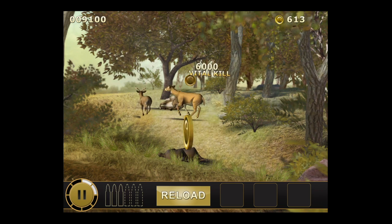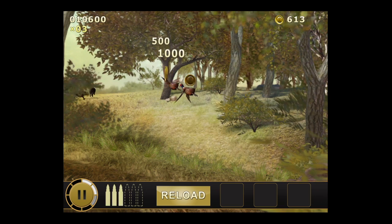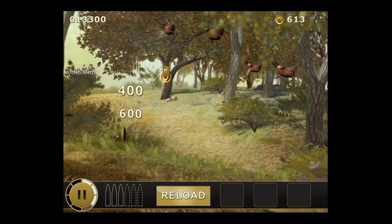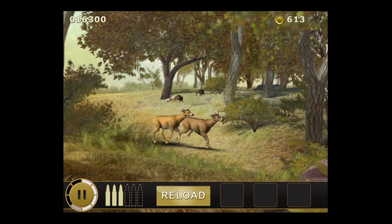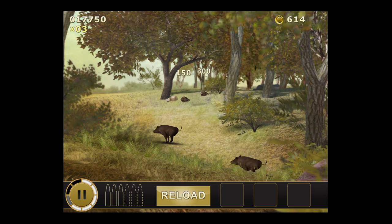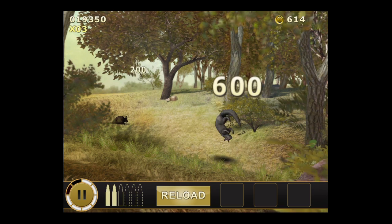You can see my reload — you can reload automatically or when you run out. Tap on the coins with your finger to retrieve them. Tap on the animals: birds, boars, the bucks — not the does unless you have a doe tag. You want to get vital kills, which are shooting them in the head or in the vital organs where the heart is. Also, the farther away an animal is when you shoot it, you're gonna get a long shot which will give you more points.